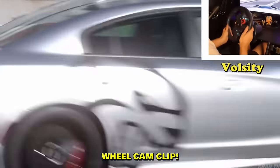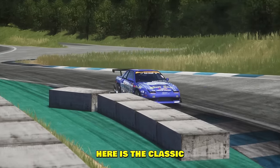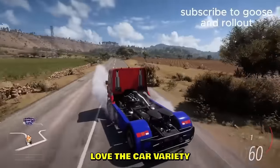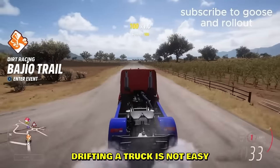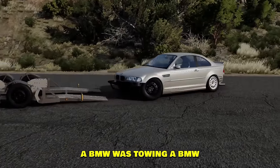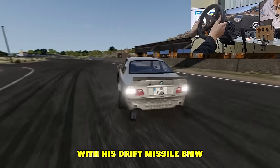Here's another Gran Turismo clip on a wheel — I think that's his first wheel cam clip. Throwing 360s like it's nothing. There's the classic Assetto jump as well. We've got a truck over here — I gotta say, love the car variety. Drifting a truck is not easy.